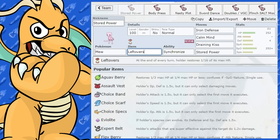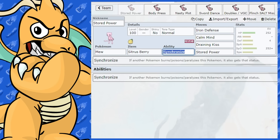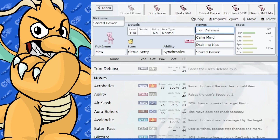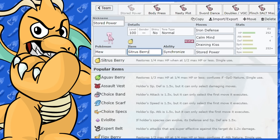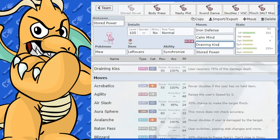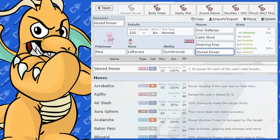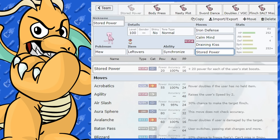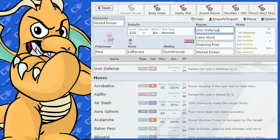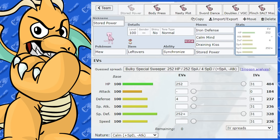The item I've got on this is Leftovers. Possibly could run another item — I'm thinking maybe Chesto Berry, which could be helpful, only in the earlier stages of setting up. Mew used to get Roost but it doesn't anymore, so it might help in the initial stages of getting Iron Defense up and then Calm Mind. We've also got Draining Kiss on there and Stored Power. Draining Kiss is purely for any Dark-type Pokemon. Stored Power is pretty much what you do to any other Pokemon. With Stored Power, we've got a base 20 power and every single boost it gets, it gets a plus 20 in base power.